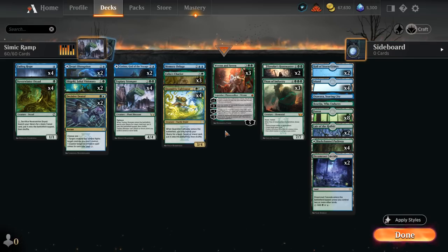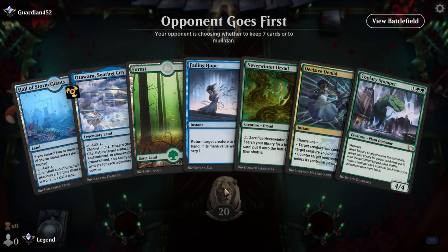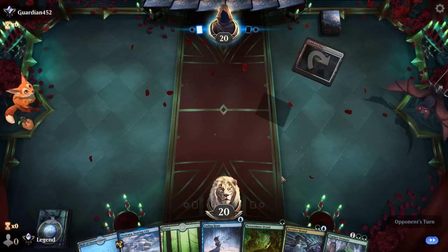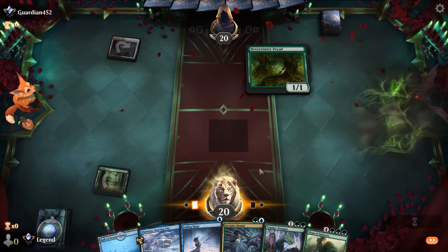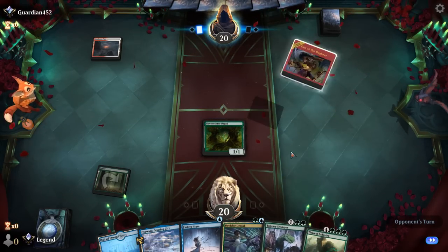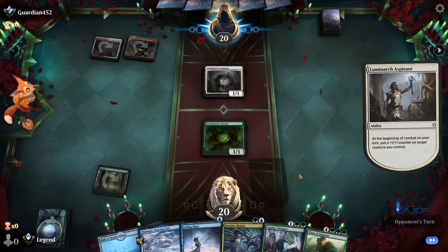So that's our deck — now let's jump into some games and see how it does. Okay, we're on the draw, hand seems fine. Turn one Dryad, turn two Pathway — plenty of cheap interaction including Denial, which is not bad with a Stomper if we need to fight. Looks like a Boros aggro deck.